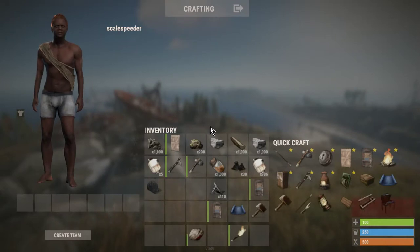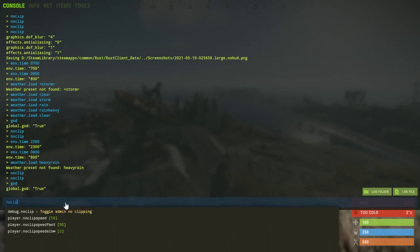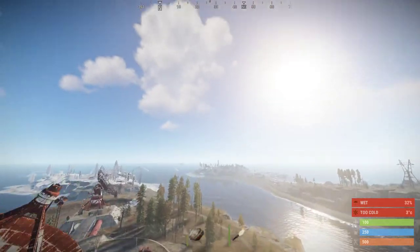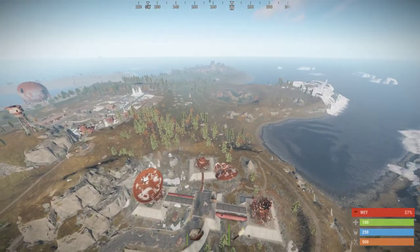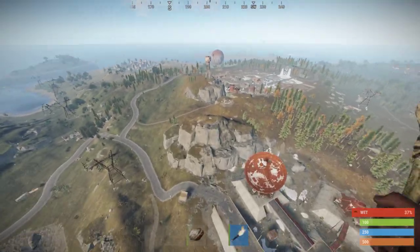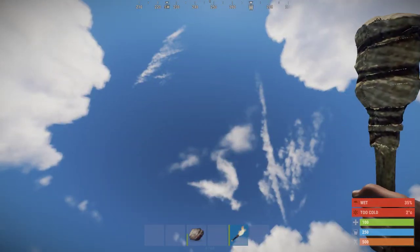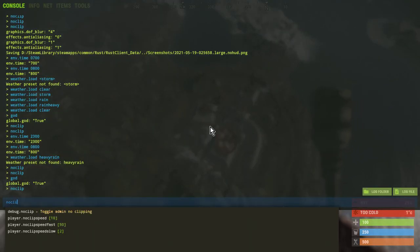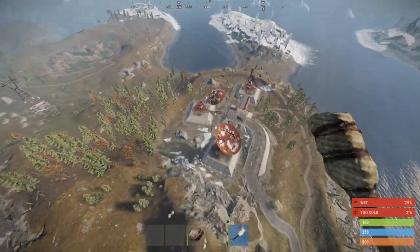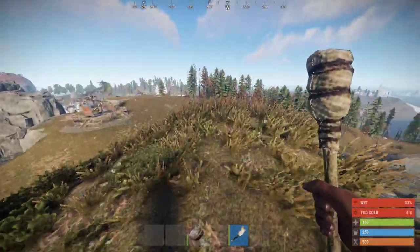The next one we're going to type in is 'noclip'. When you've got noclip you can fly around, which is really good for getting around the map, exploring and seeing where things are — just generally having a good time. If we now turn off noclip we'll fall, and because we've got God mode we're not going to die. If we didn't have God mode we would have died at that point.